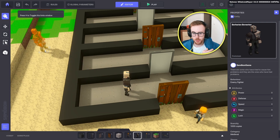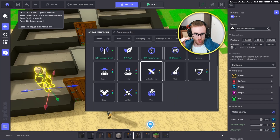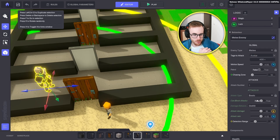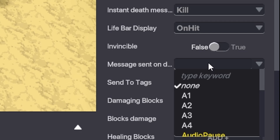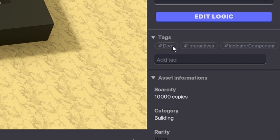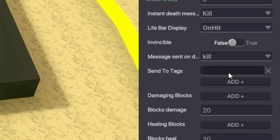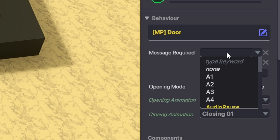For the next door we'll use this barbarian berserker — what we need to do is kill him to open the door. We click on him, his behavior is melee enemy, that's good. In the components we have 'edit logic' — when we click on it we can find 'message sent on death.' When it dies it will send a message. We can create our own message: 'kill.' We need to create our own tag — 'door kill' — so we don't send to all doors. Back to barbarian: edit logic, send to tags 'door kill.' Now we need message required: 'kill.'